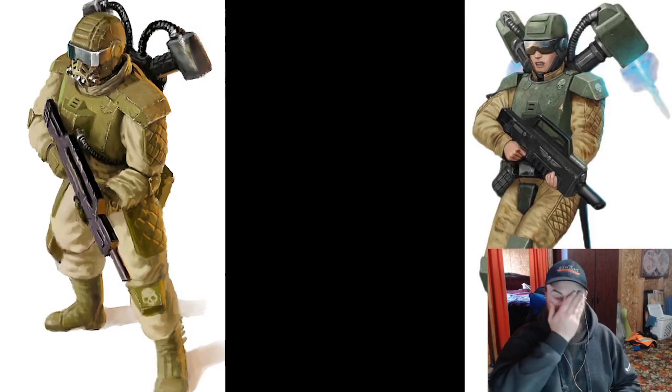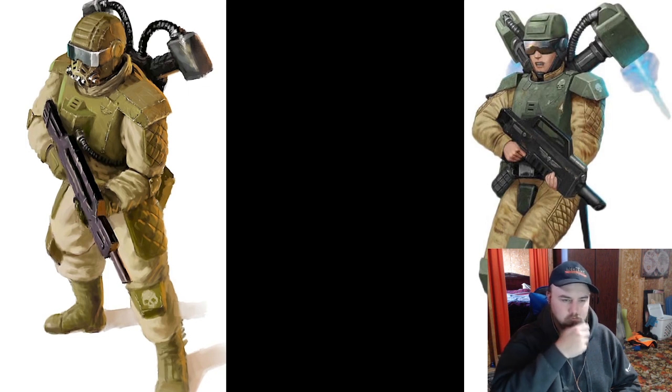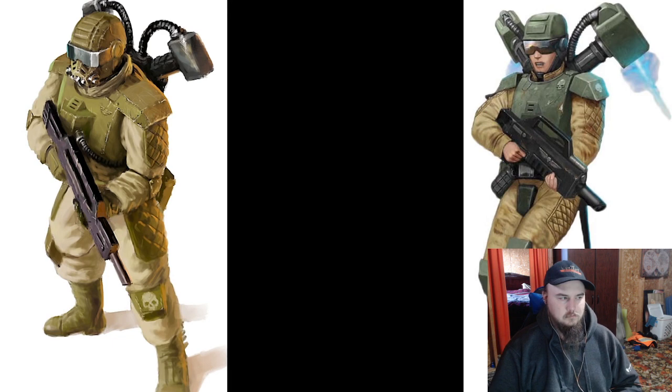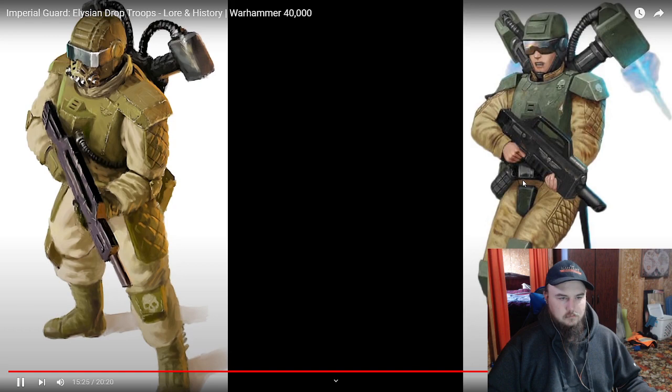We see a lot of British SAS and U.S. Navy SEAL influence in the overall aesthetic of these guys — they don't really have flippers or boonie hats, but you get the idea. The narrator notes a uniform very similar to the Orbital Drop Shock Troops of the Halo universe. Master Chief is a Spartan super soldier, but the ODST were just normal soldiers with elite levels of training. Not only does that aesthetic mirror the Elysian drop troops, but the overall use of them does as well. If you haven't played that game, give the opening portion a look on YouTube — it's very similar to how the Elysian drop troops would deploy.